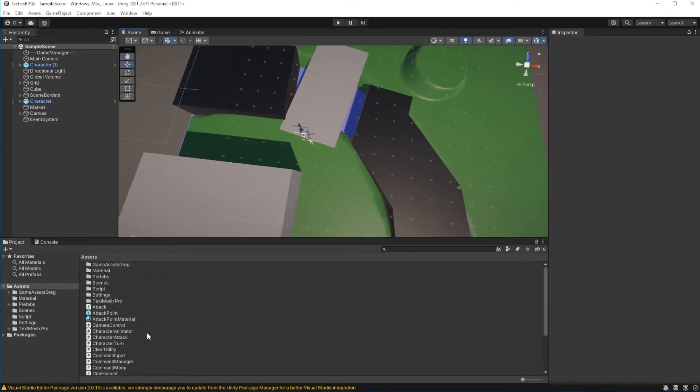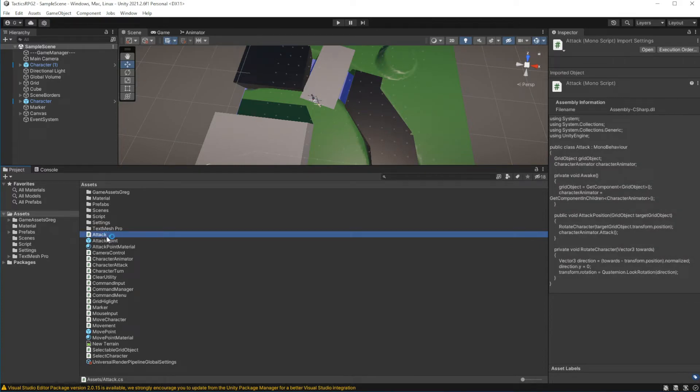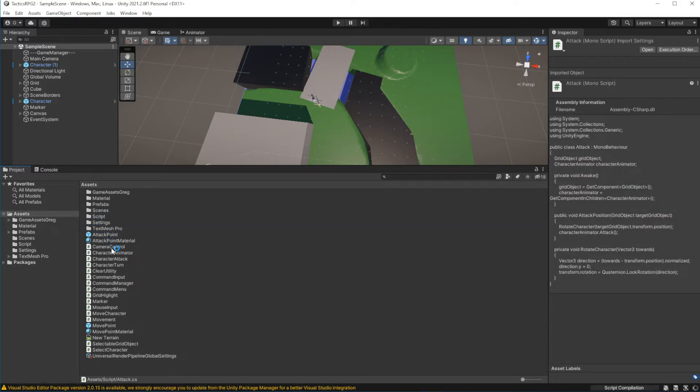Hello everyone, my name is Greg and I do dev stuff. Welcome everyone to episode 17 of the tactics game in Unity: Gameplay Menu and Rounds. While I will be explaining what we're going to do in this episode, I will clear our root folder — it gets a little too crowded at this point.